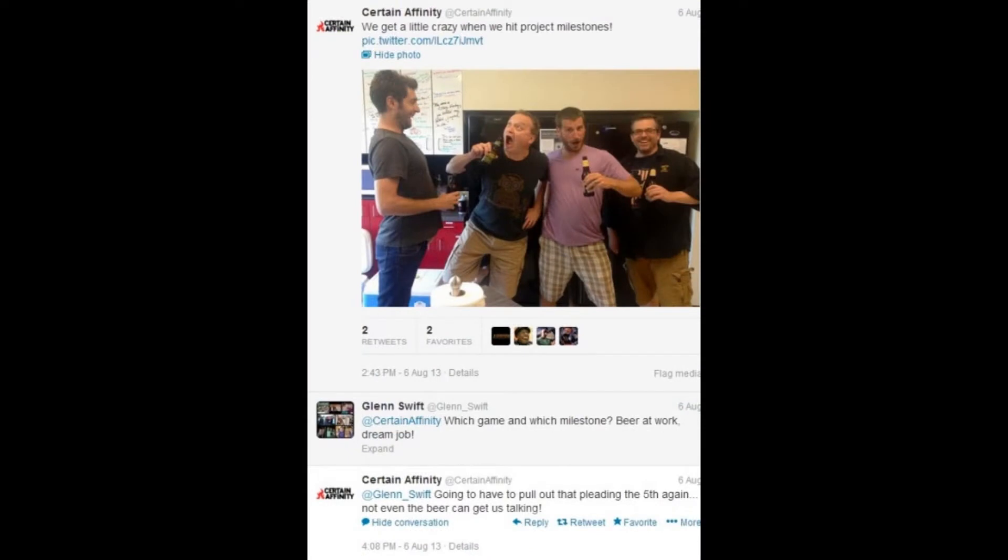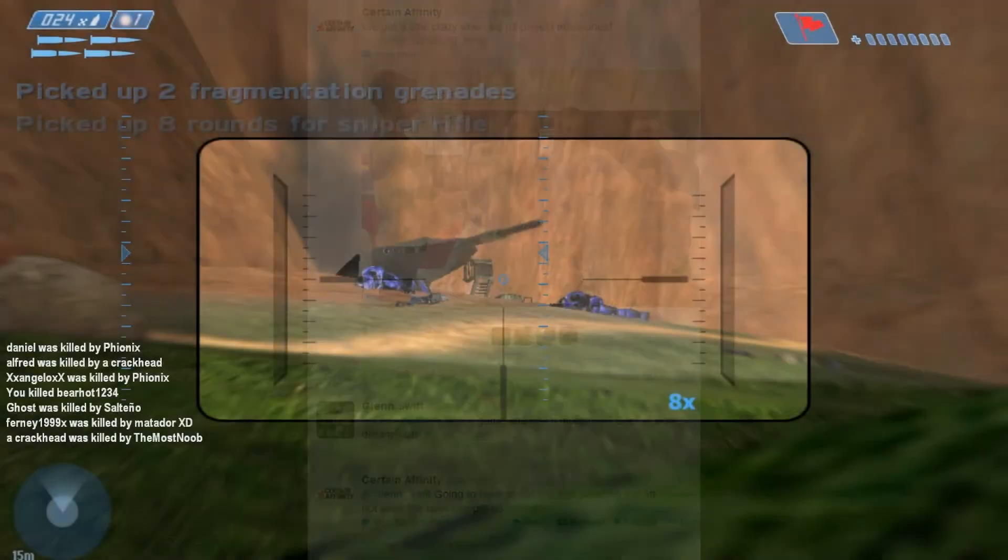The last one goes back to Certain Affinity. They posted about hitting a project milestone and celebrating with beers, and Glenn Swift commented: 'Which game, which milestone? Beer at work — dream job.' Certain Affinity responded: 'Going to have to pull out that pleading the fifth again — not even the beer can get us talking.' That's a direct callback to when they were questioned about Halo 3 being ported to PC. Put two and two together and that's pretty telling.